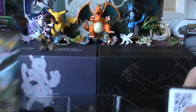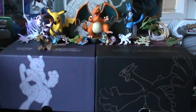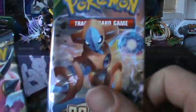And we've got a code card — we'll put that to the side. And we've got our four packs here. We've got Ancient Origins, Roaring Skies, and two Breakthroughs.